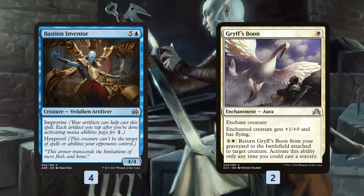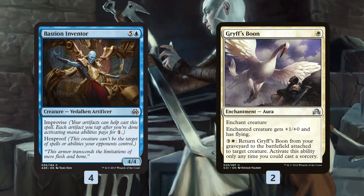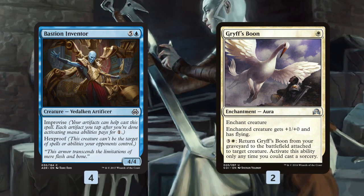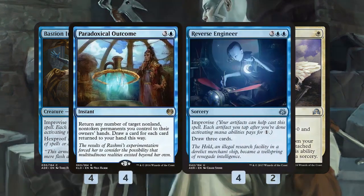It's theoretically possible to do it on turn 1 — we could have 5 zero-mana equipment, a blue source, and a Bastion Inventor. But more likely turn 2 or turn 3, and it gets even crazier as the deck goes along.